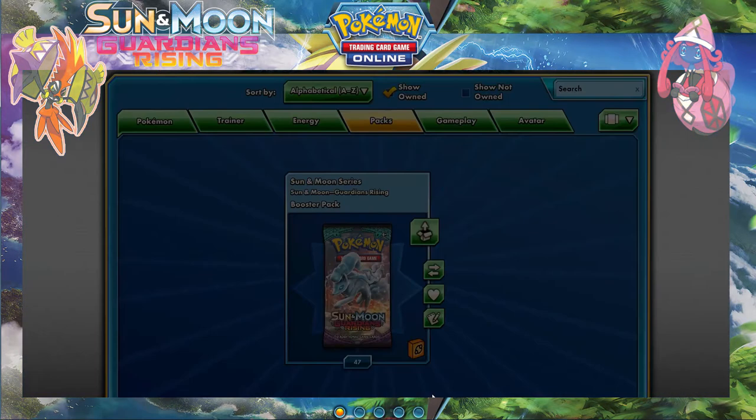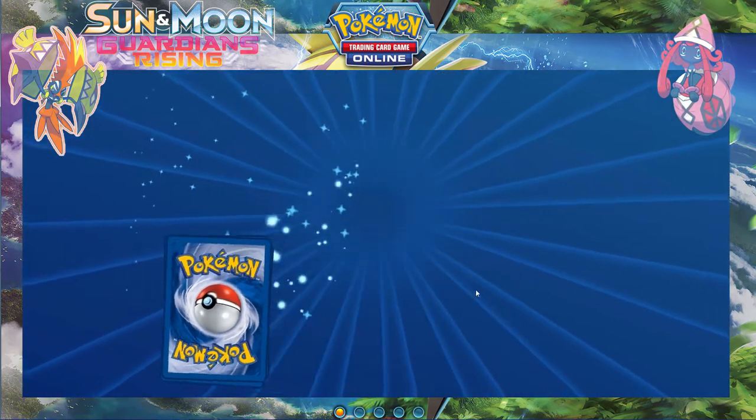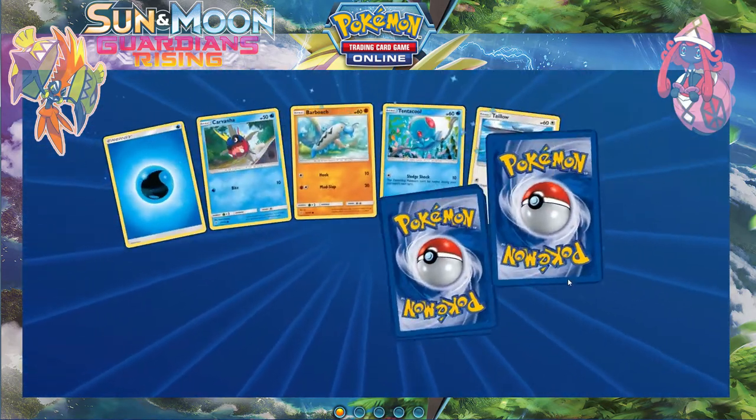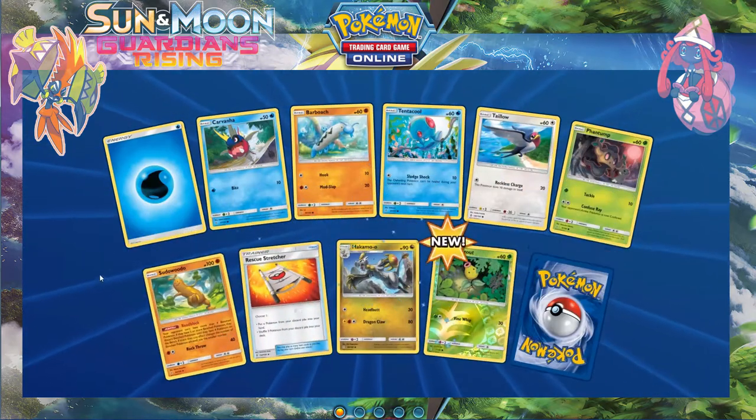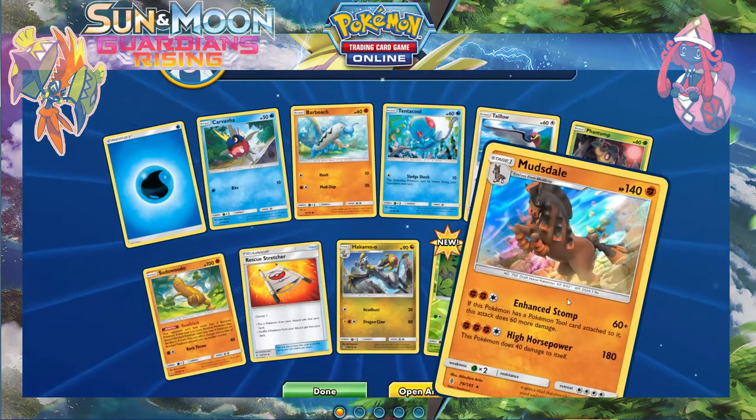Absol was also on my team in Sun and Moon, just FYI, because I really enjoy the aesthetics of Absol. It's not a bad physical attacker as a dark type, but TCG-wise not the most viable right now. Reverse Monstro.